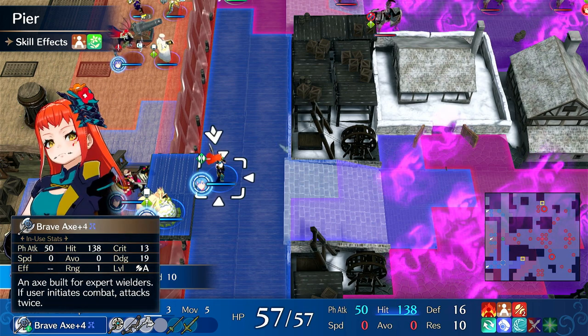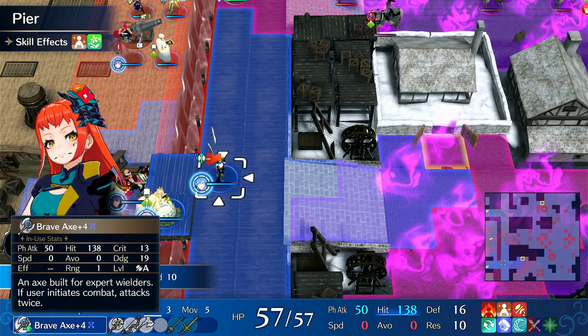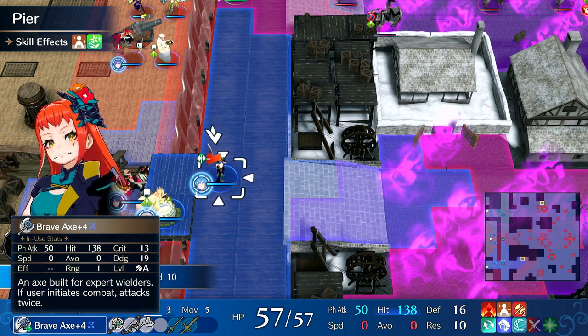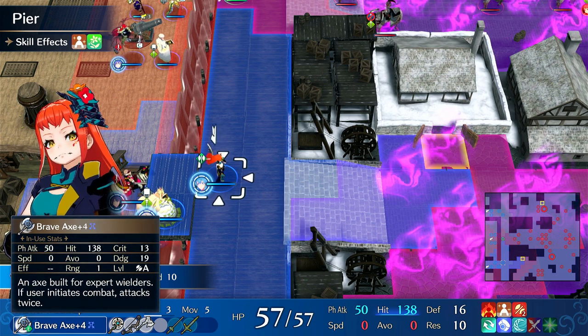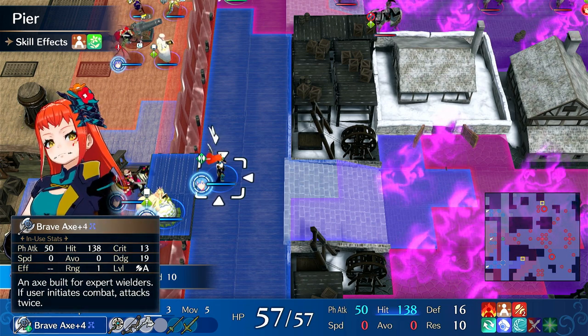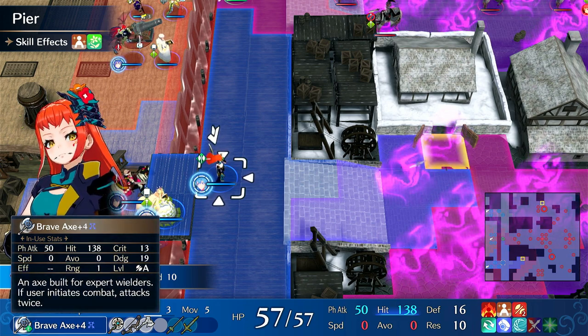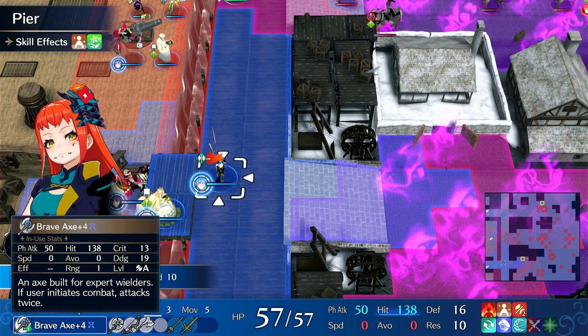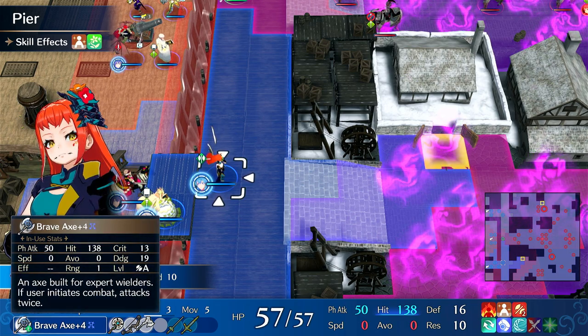Eventually you'll have to switch her off of Berserker because she does hit a Dex cap, which is really stupid — I don't know why it's so low. Usually I ignore caps on classes because most of them are so high that in Maddening you're never going to hit them. But 25 Dex is very low, and she will hit that cap. So you can leave her on Berserker for about 5 to 10 levels, and then switch her over to Warrior.